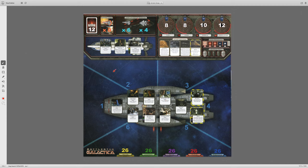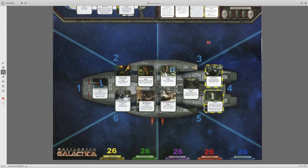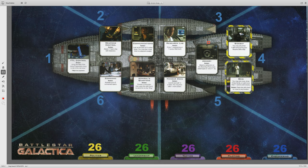We'll start with Galactica, Colonial 1, and the Cylon locations. We'll cover them in that order, and we'll also talk about the jump track and the boarding track. Actually, we'll first talk about the jump track because that's the most important part of the game.